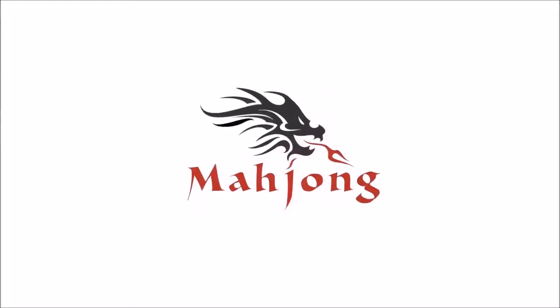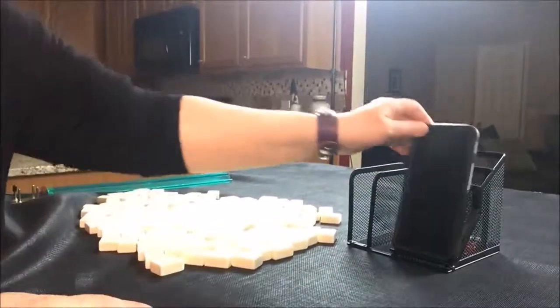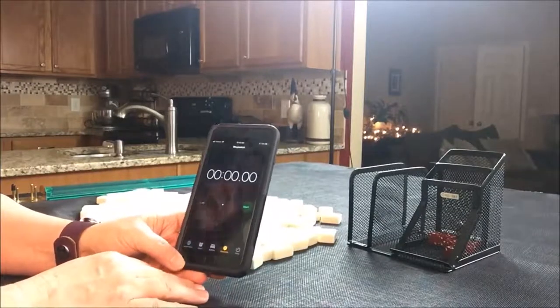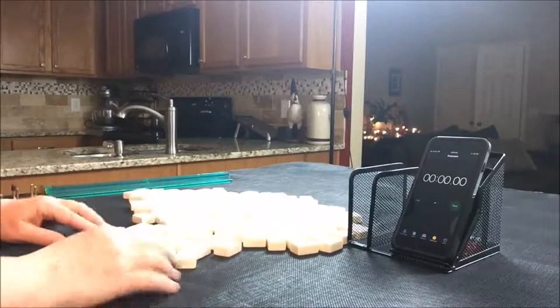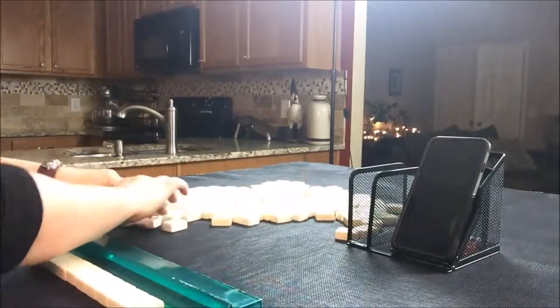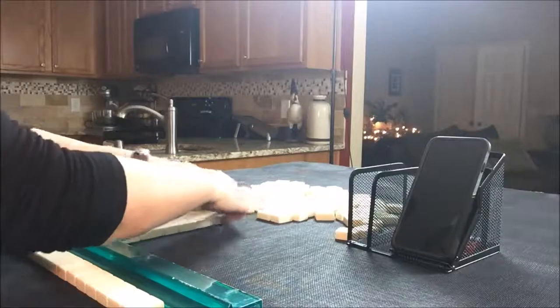I call these Charleston Sprints. I have all my tiles out and they've been mixed, and I have my smartphone here. I'm going to set it up with a stopwatch. We're going to do five laps — laps one, three, and five will be the sprints; laps two and four will be set up. And then we'll take an average. I'm going to say that we are the dealer, so I'm going to take 14 random tiles and set up a mock Charleston. This is not exactly what you would get in a real game, but it is a simulation that will help you practice with quick decision-making.